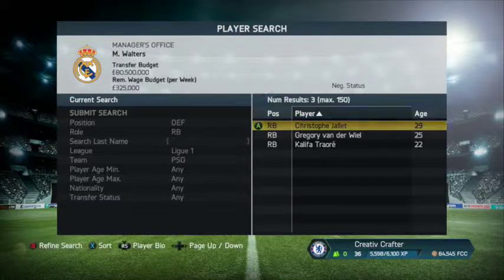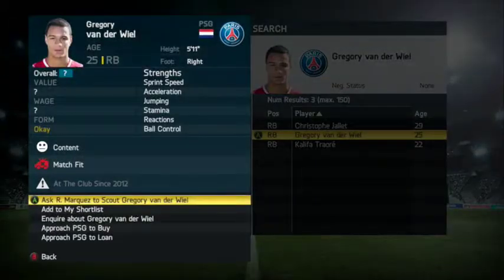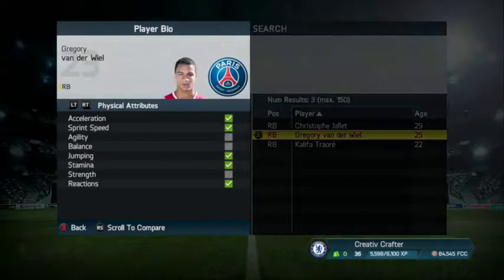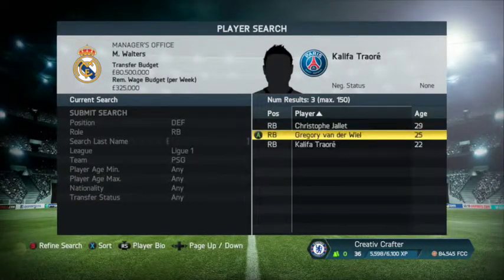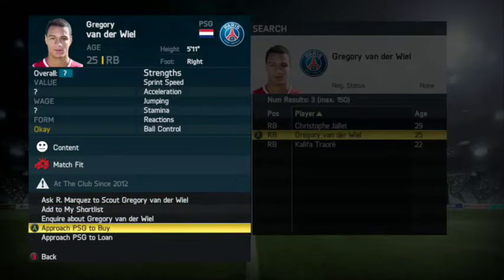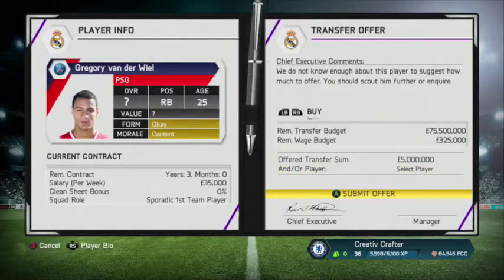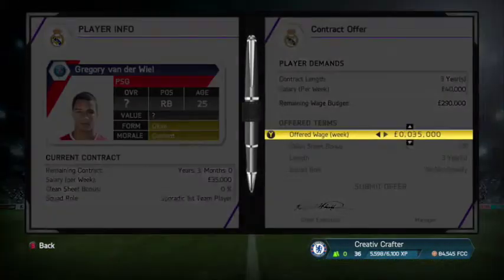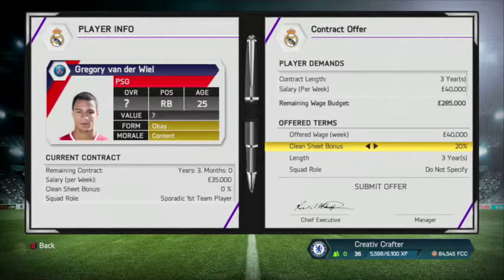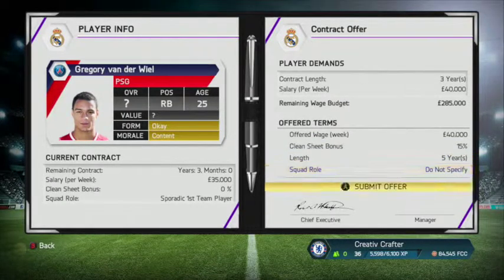Still looking for a right back, I thought of Gregory van der Wiel from PSG. He's a young talented right back - a good backup who I could rely on to start if needed. Literally after advancing one day, PSG got back to us and accepted £5 million for van der Wiel. In his contract I gave him £40,000 a week, a £15,000 bonus, and £5,000 without a squad role, hoping that would be enough.